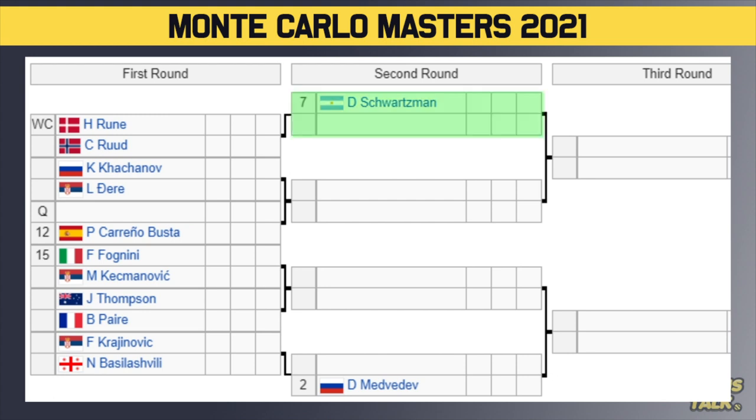Bottom part of the draw: number seven seed Schwartzman gets a bye and takes on the winner of wild card Ruud or Ruud in the second round. Then Khachanov versus Djere, with the winner playing either a qualifier or number 12 seed Carreno Busta. Number 15 seed Fognini taking on Kecmanovic, with the winner playing Thompson or Paire from the first round. Then Krajinovic versus Basilashvili, with the winner taking on number two seed Daniil Medvedev — who we all know is a meme when playing on clay. It's a tough start for Medvedev. Also watch the wild card Ruud, who's been practicing with Djokovic and has some hype behind him.